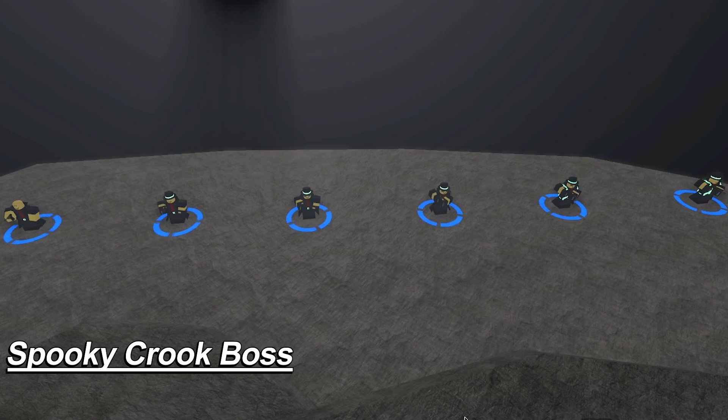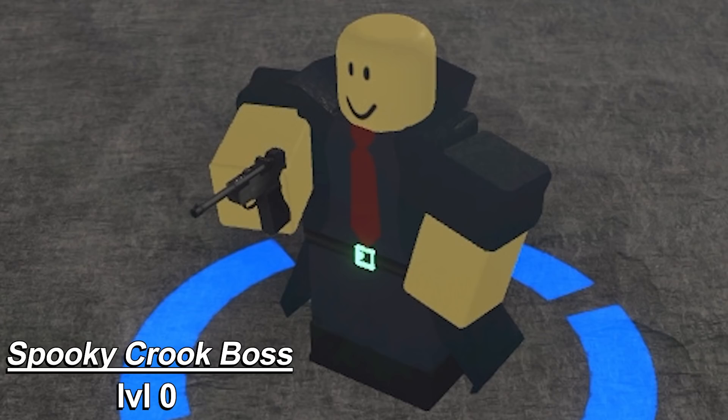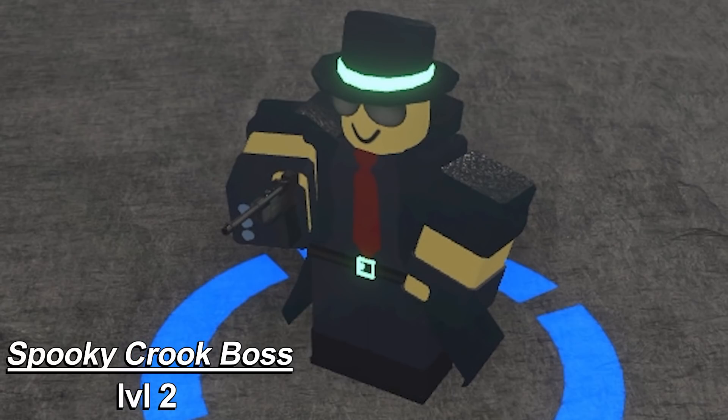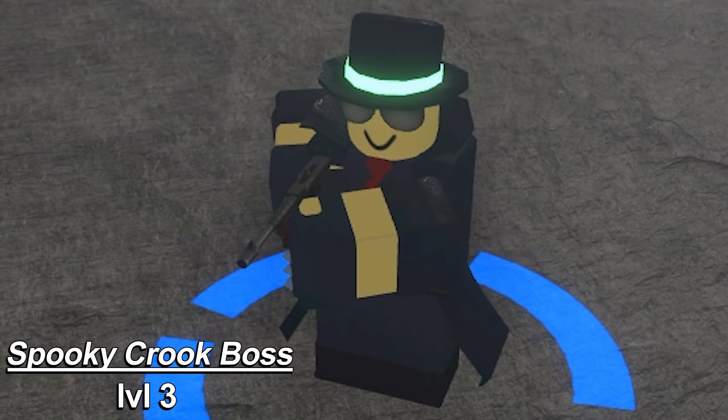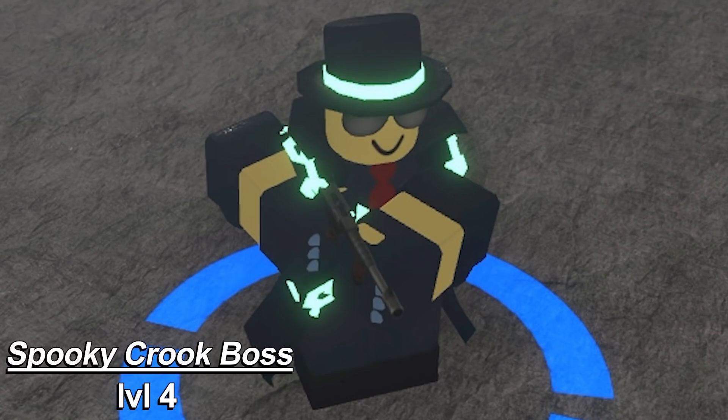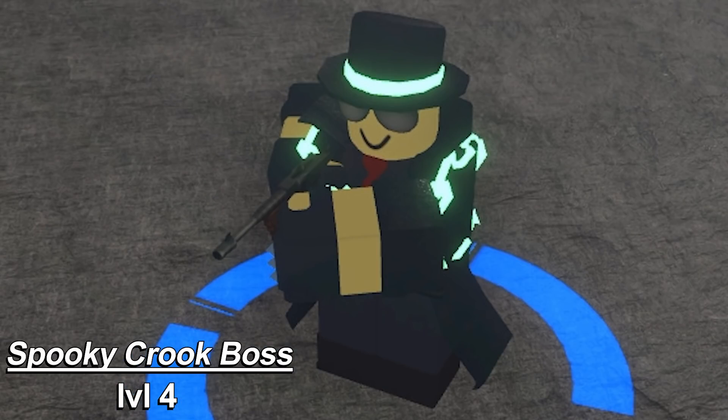First up is the Spooky Crook Boss. When I opened the crates for these skins, it was hard for me to tell if these spooky skins were going to be cool looking. As you're going to see in this video, they all look pretty much the same. Let me know down in the comments what you think about them. Level 0 sucks, but at level 1 he gets gloves, and he also gets a hat with a cool green glowing band on it. Level 2 simply adds sunglasses, and level 3 changes the gun. Usually he gets a drum magazine at this point, but I can't tell if that's what he has here. Everything stays the same at level 4, except he gets glowing green chains added to him. This is the typical spooky look that I really remember standing out from the Spooky Slasher.